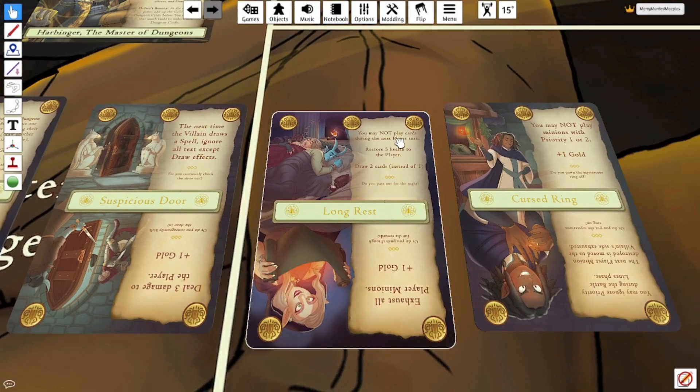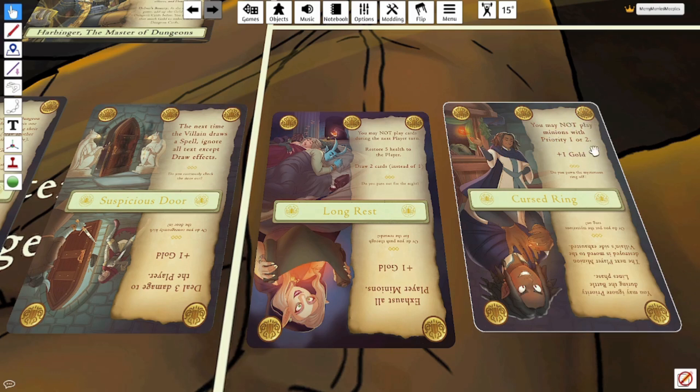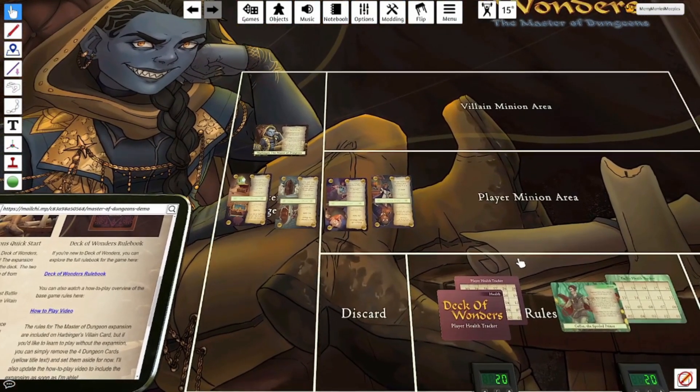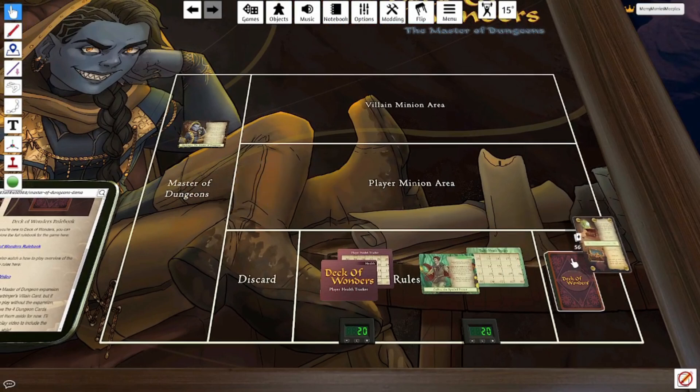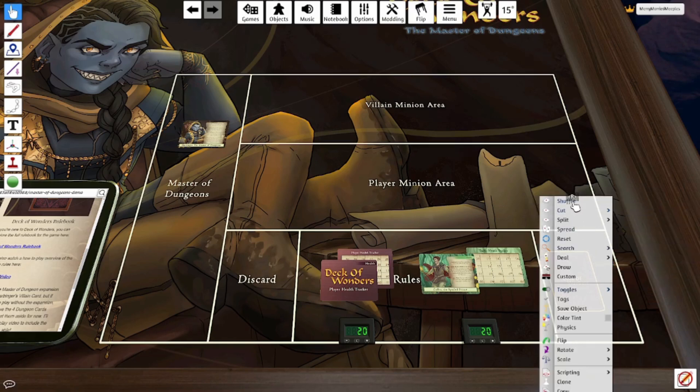This one: you may not play cards during the next player turn — restore five health to the player, draw two cards instead of one, or exhaust all player minions — plus one gold. Next: you may not play minions with priority one or two — plus one gold. You may ignore priority during the battle lines phase. The next player minion destroyed is moved to the villain's side exhausted. So we're going to stack these up, pick them up, flip them over, put them on top of that stack, and shuffle.